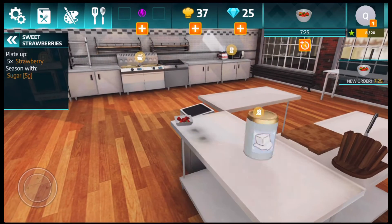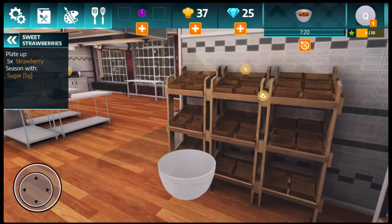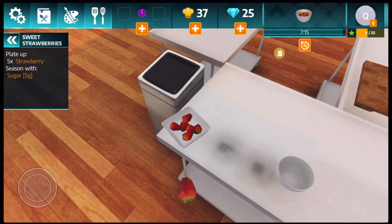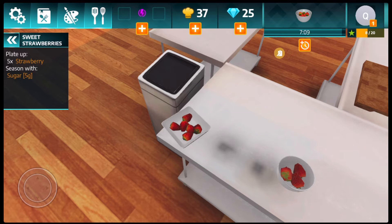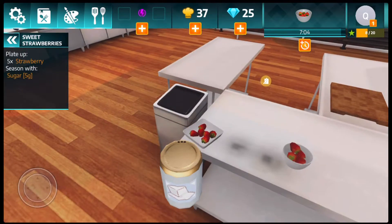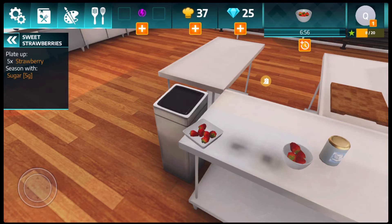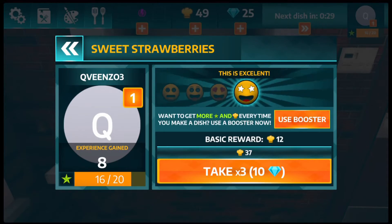The next order is here and they ordered the same thing as our first customer. So let's grab a basic bowl, set it here, and fill it up with five strawberries — one, two, three, four, five. Now we're gonna add five grams of sugar — one, two, three, four, five. We're done! Taking our bowl to serve it. We got an excellent rating!